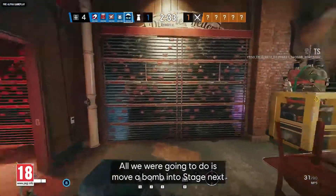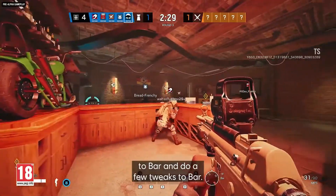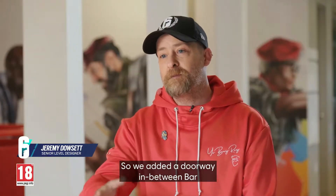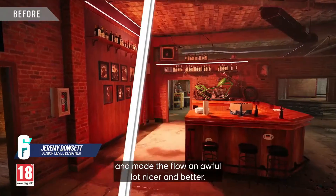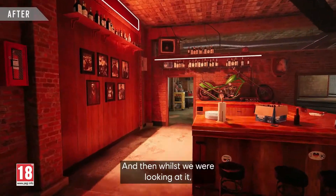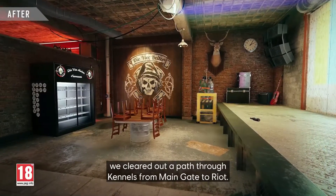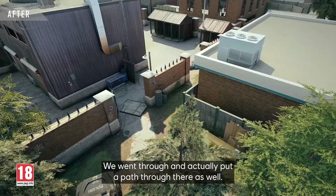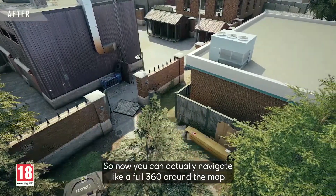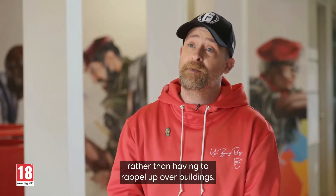All we were going to do is move a bomb into stage next to bar and do a few tweaks to bar. We added a doorway in between bar and made the flow an awful lot nicer and better, so it's easier to defend. We also cleared out a path through kennels from main gate — turn right, go through, and now you can actually navigate a full 360 around the map rather than having to rappel up over buildings.